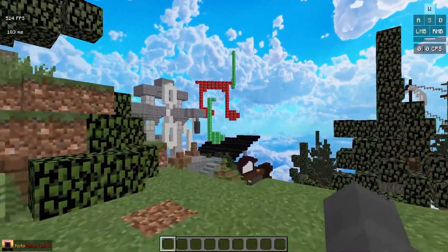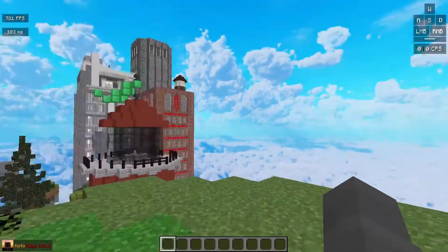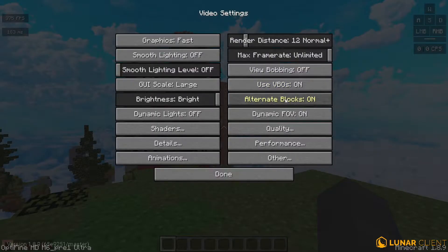View bobbing makes your screen move left to right and your character's hand moves a bit. You want to turn it off — though it's up to personal preference. VBOs you want to turn on, because as you can see it uses an alternative rendering model which is usually 5 to 10 percent faster. Don't touch alternate blocks because it might crash your game.